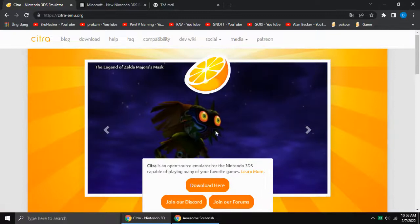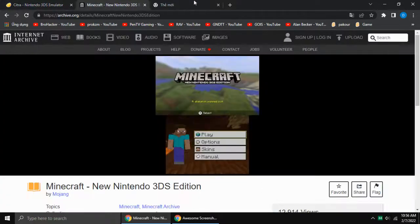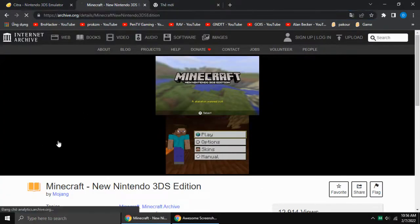Citra is also available for Android. Go to Google Play and search for Citra. Then go to this page — I'll put the link in the description.